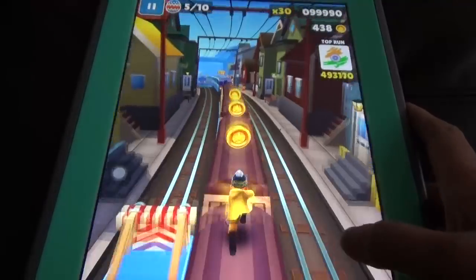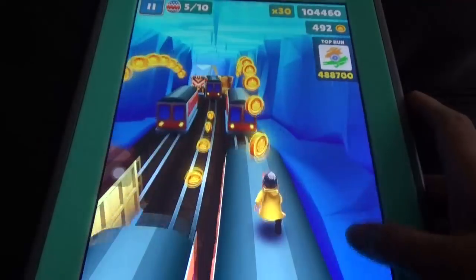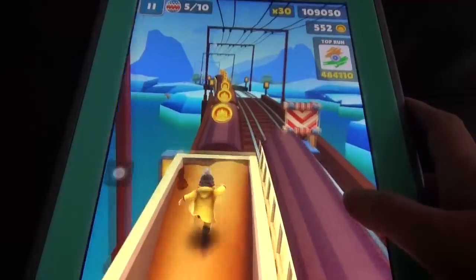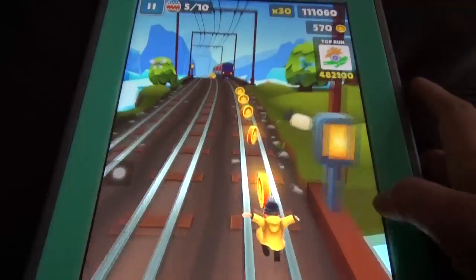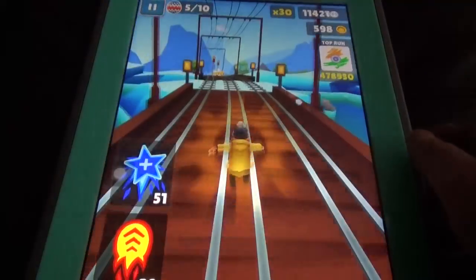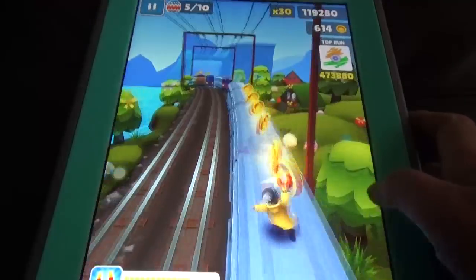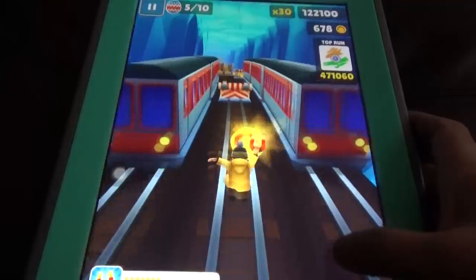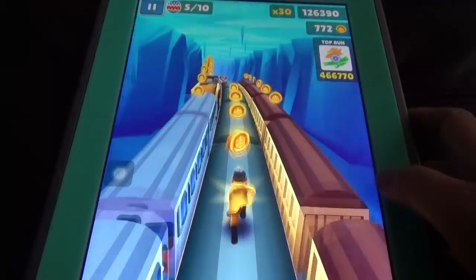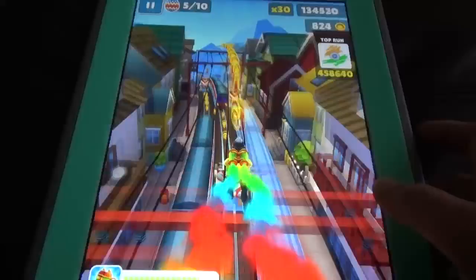We need to run for the weekly hunt and collect coins while we run. If you want, you can buy coins, and you can buy the double coins option so that every coin you collect will be doubled. If you want the paid board, you can buy it for real money — with all upgrades it costs five dollars; otherwise the basic board costs 99 cents.